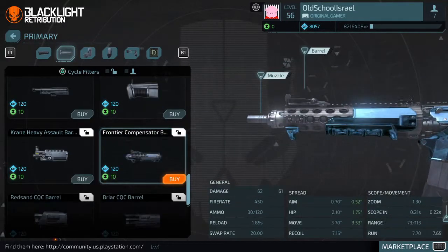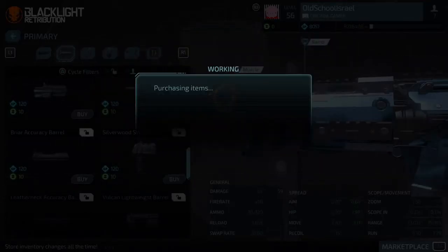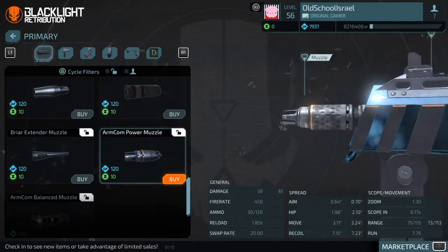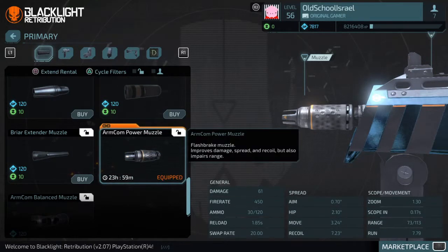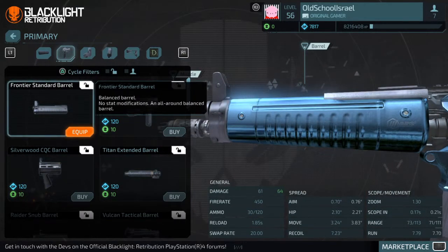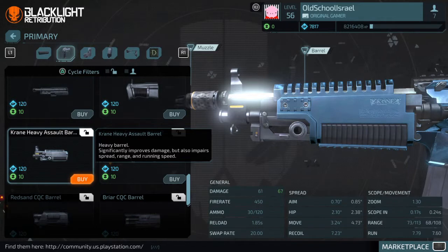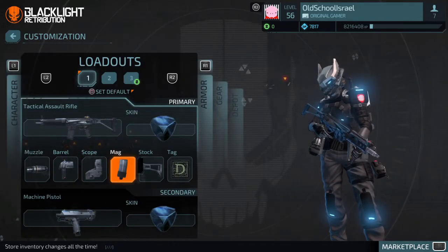For the barrel, last time I was using the Silverwood because I like how it increases stats but not too drastically. For the muzzle, I use the one that gives me 61 damage without pushing my other stats too badly. If I had put the default or any other muzzle on, the max damage would be 67. 67 max damage on the TAR is ridiculous — you'll wreck anyone in seconds.